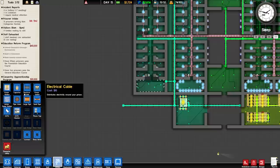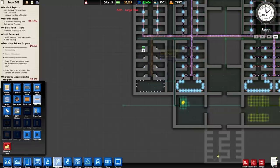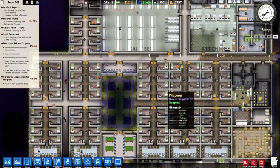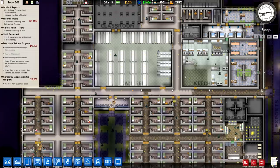Have I still not set up the utilities in the new cells? Let's get that fixed up. We don't want any prisoners staying in cells that don't have the proper utilities to take care of them — that could be a recipe for disaster. Clearly we're already having trouble with inmates not feeling like their needs are being met, so I want to be extra careful going forward.